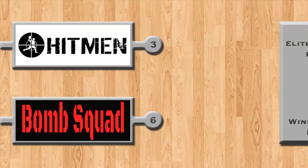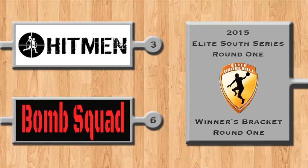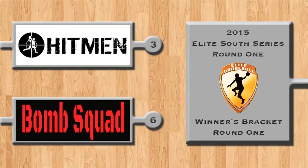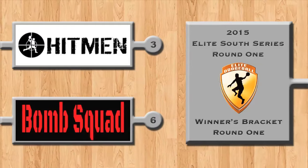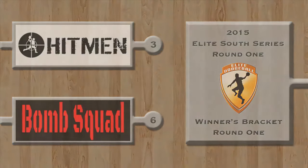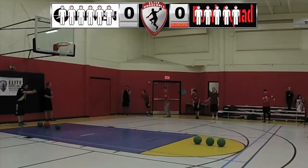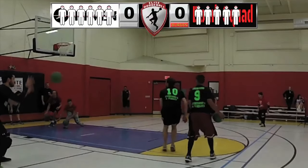Hello and welcome to Elite Dodgeball as we present the Elite South series, Round one, where we have number three Hitman versus number six Bomb Squad. Hitman is definitely a veteran squad, they've been playing for a while. Hitman are in the green and black, as we all know.